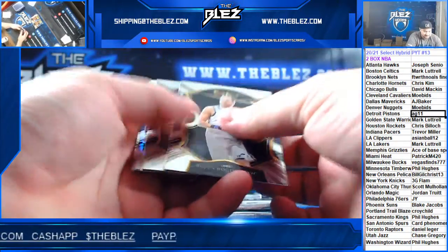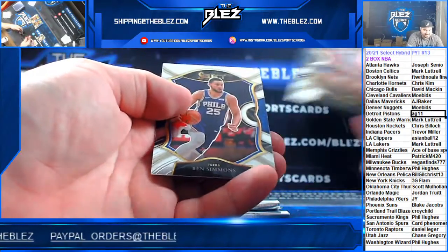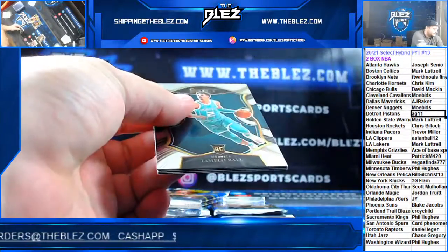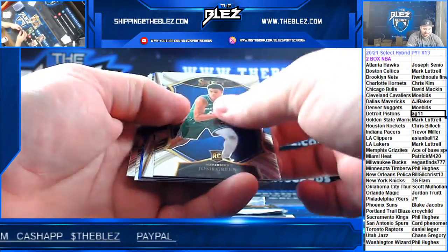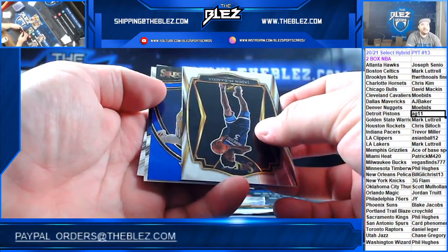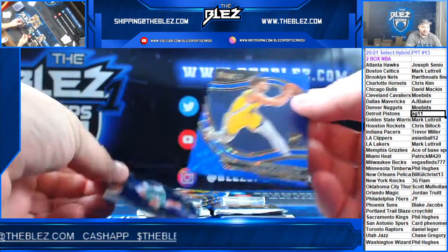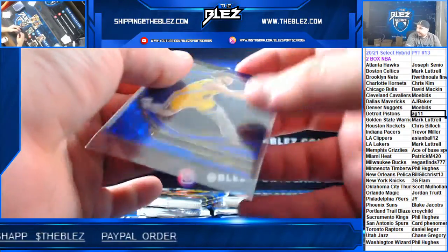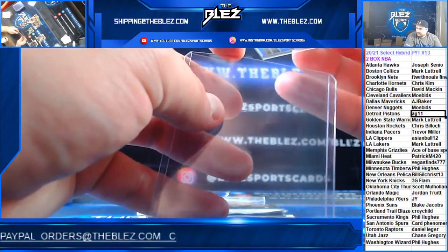Bogdanovich hybrid silver of Andrew Wiggins — there's no rookies in that pack. There's a LaMelo, we have a courtside blue rookie. Be big! It's Nico Mannion courtside blue for the Warriors.